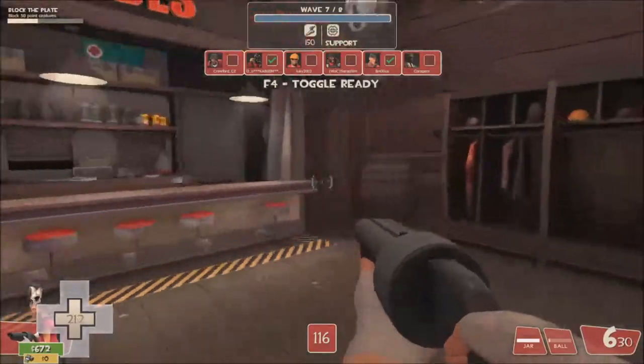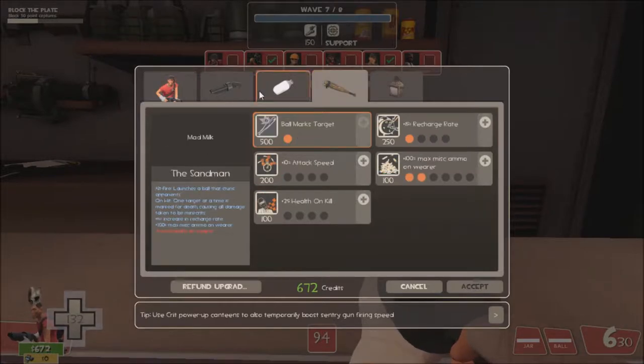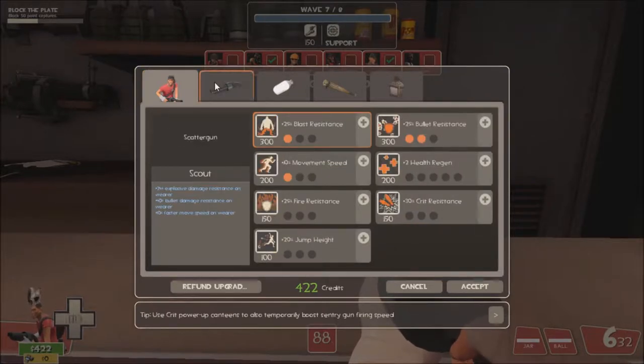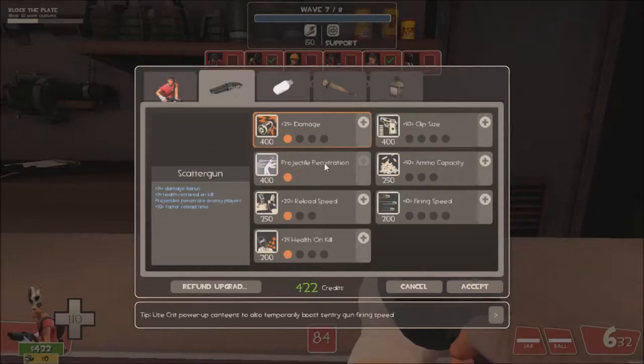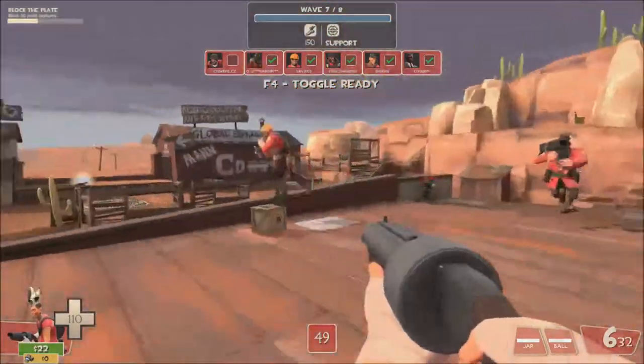Now we've got a whole bunch of scouts this round, which is not the greatest - they're as fast as us, so they're pretty hard targets to hit with the Scattergun. But what we can do for this round is just upgrade all of our other things for the other rounds. Let's upgrade the recharge rate, and then let's also upgrade the damage - that'll be nice. We're starting soon.